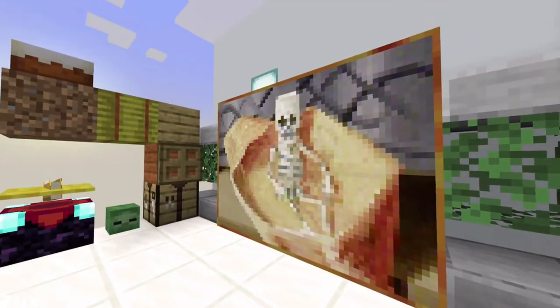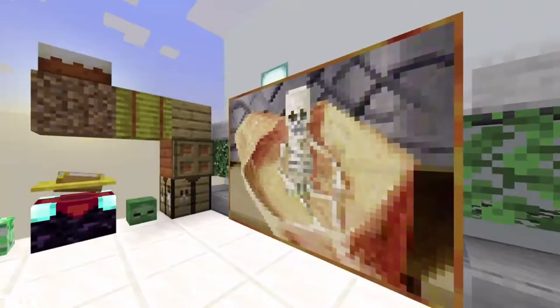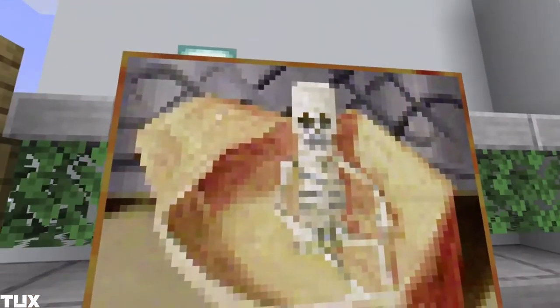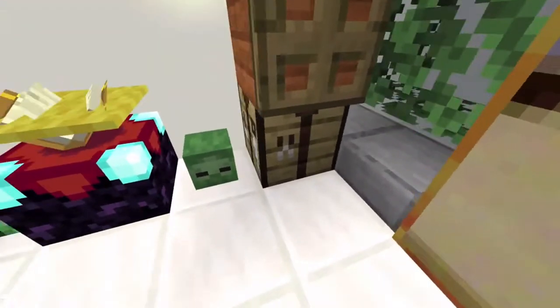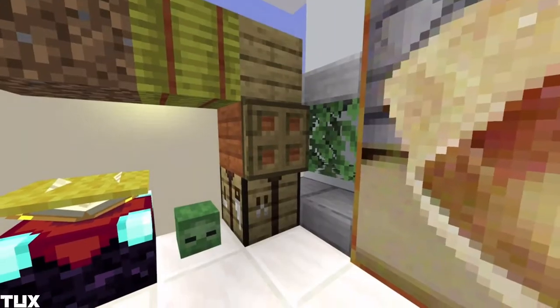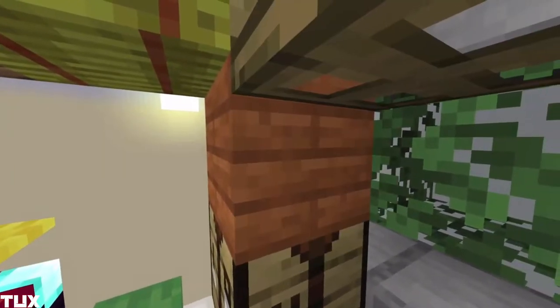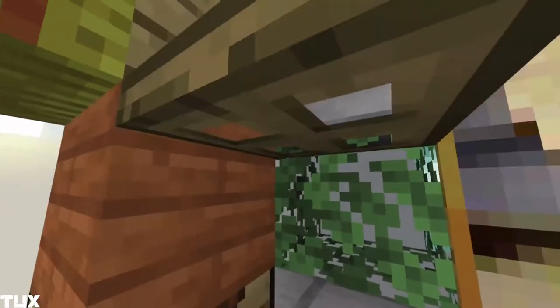Starting on the right we have a painting — this is not every item I have, this is just one of each. You can change it to whatever; this is a cool one, a skeleton sitting in a bowl — not really a Minecraft skeleton, but whatever. Next we have a crafting table — can't do anything with it.